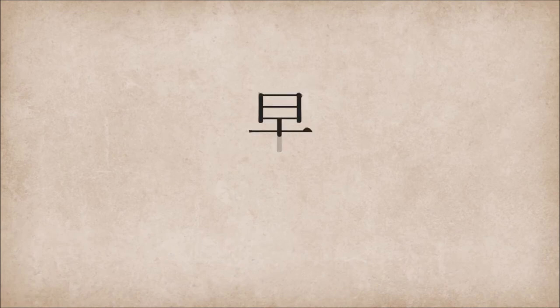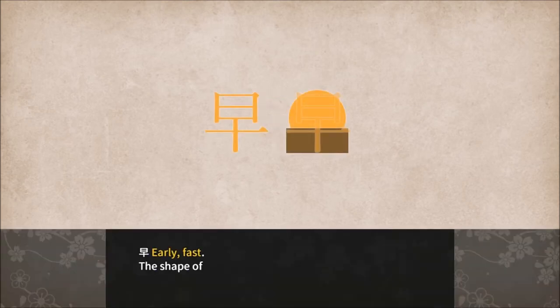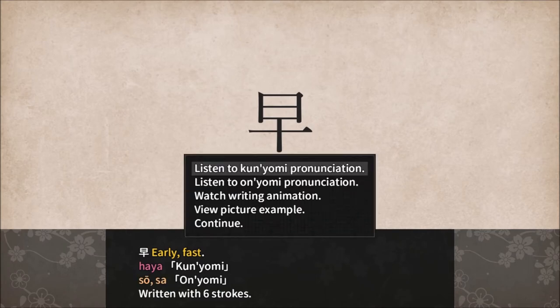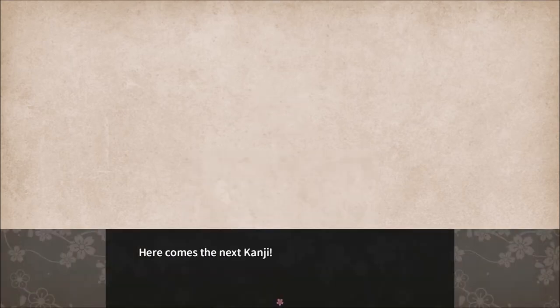Looks like a person, but that is definitely not person. Haya. Early. Fast. Haya. So, and Sa. Written with six strokes. The shape of early resembles the sun rising in the early morning. Continue. So this one's definitely evening. Yuu and Seki. Written with six strokes.